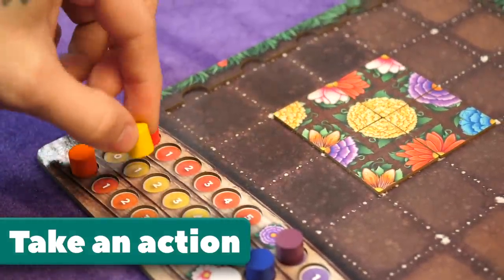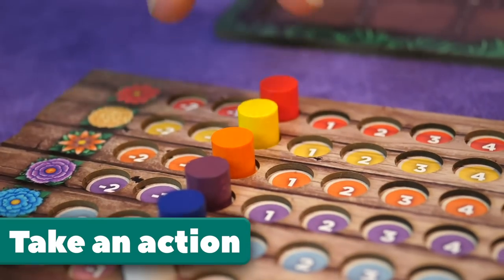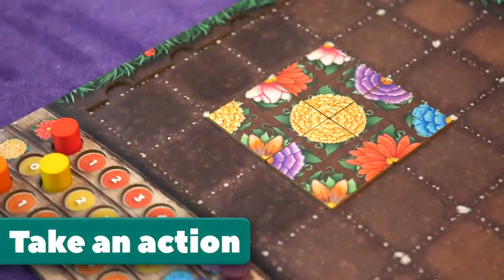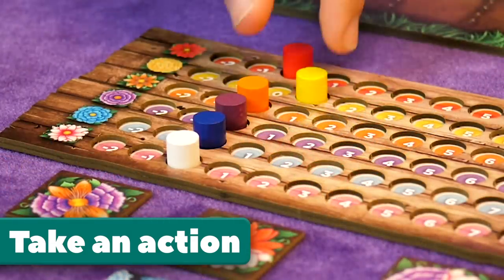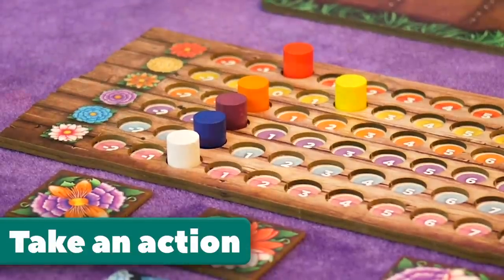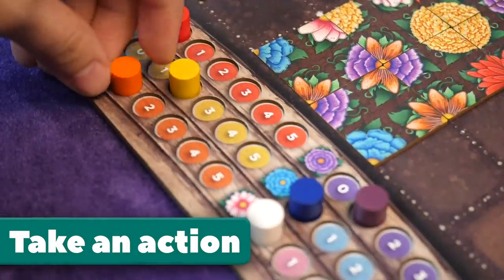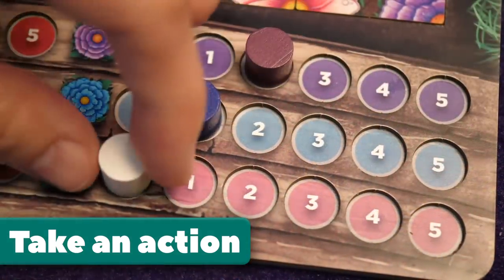They may add a flower of the matching color to their personal greenhouse, or they may increase or decrease any color flower on the public market track by one. If a single colored flower is completed on a watering can location, then the player must add one flower of the matching color to their personal greenhouse and increase or decrease any color flower on the public market track by one. If a hybrid flower is completed, the player must add one flower for each color in the hybrid to their personal greenhouse. If a hybrid flower is completed in a watering can location, the player must add one flower for each color in the hybrid to their personal greenhouse, and increase or decrease any color flower on the public market track by one.